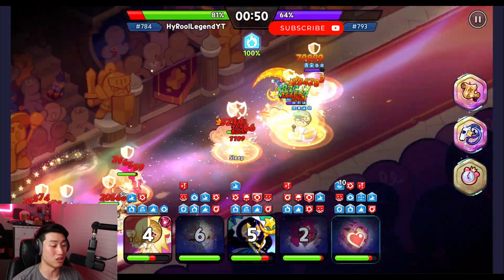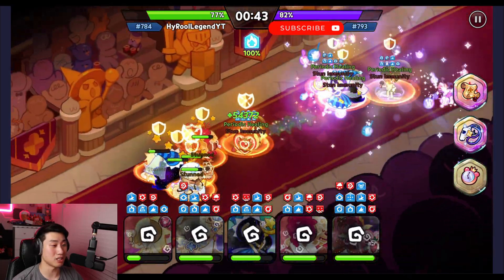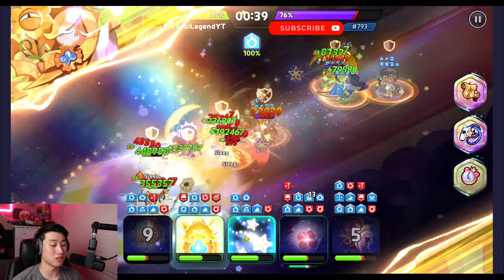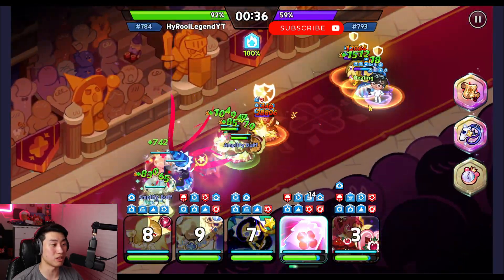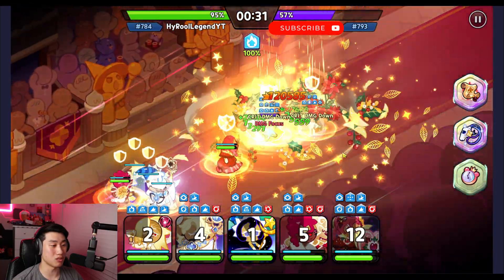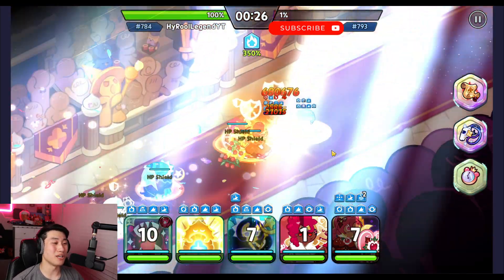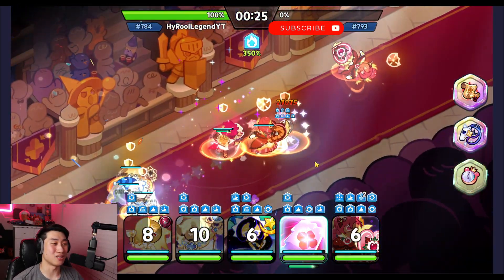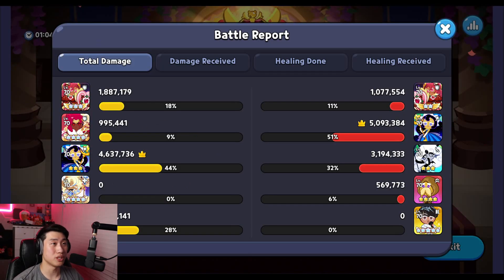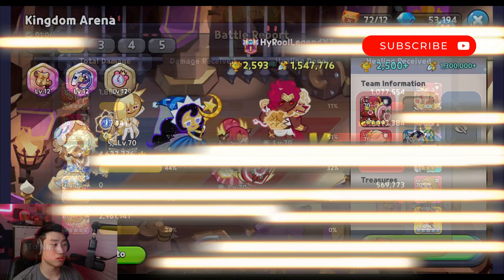Vampire did die but the whistle buff came through healing all our cookies. Vampire did not get frozen, black pearl is gone, and we clutch it with the healing. Profit cookie without triple freeze doesn't seem very effective. Moonlight is doing the most damage and vampire is not far behind with his skill.